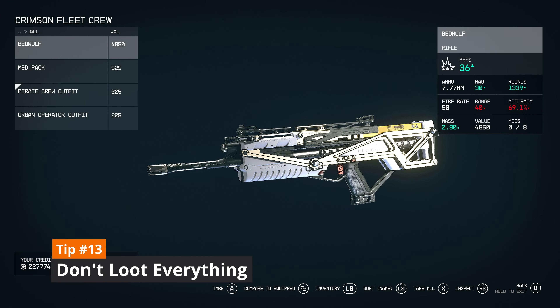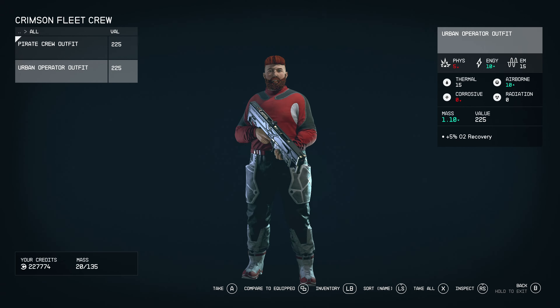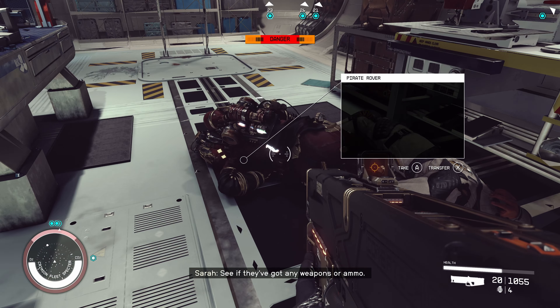For the next tip, you don't want to loot everything. Most of the loot is junk and not worth the time and inventory space. As a general rule of thumb, only pick up things that are either worth 1000 credits per 1 kg of weight, or are items you'll actually use.